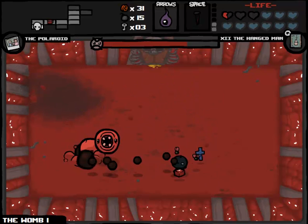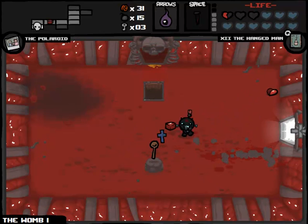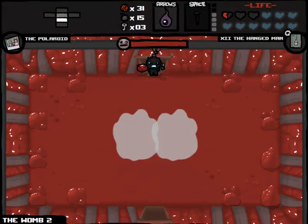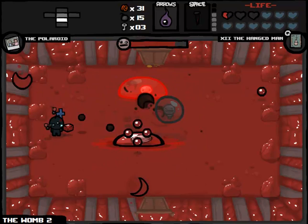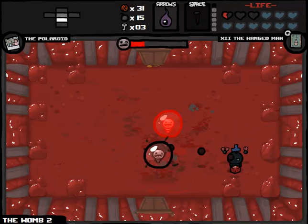Anything could still happen, and of course the Isaac and Blue Baby fights are what I'm most concerned about. Womb Part 1 was very, very easy. On a room-to-room basis, I'm most concerned about Isaac and Blue Baby, but in general the most dangerous situation I could run into is some very, very difficult rooms stacked one after the other, about 30 times, that could whittle our health down — rooms with those asshole bomb flies that explode.